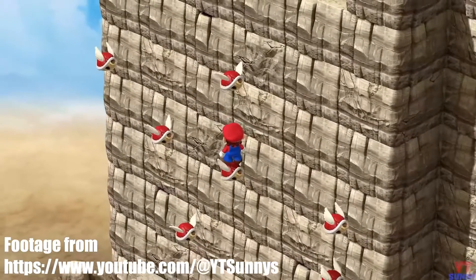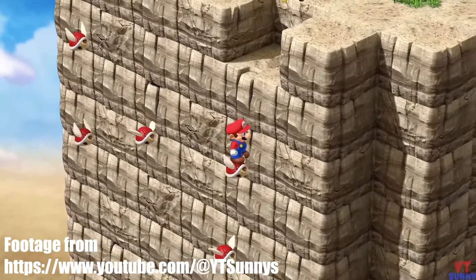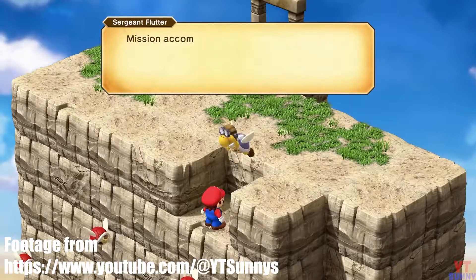Here you'll be introduced to the paratroopa minigame, which involves jumping and riding the paratroopas to climb the cliffside. The first time you win the game, you'll be awarded with the Troopa Pin accessory.